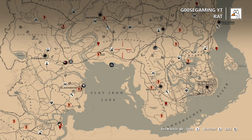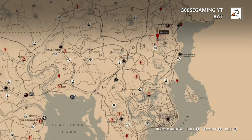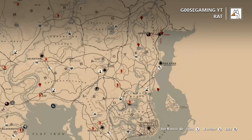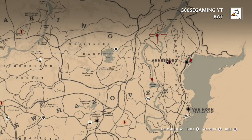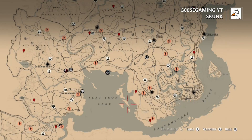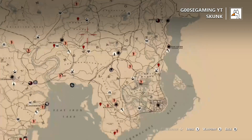Rats sometimes can be tricky. You can find them at Bolger Blade, you can find them at Limpany which is just a little west of the Heartlands. You can also find them in an abandoned house over at that peninsula in Blue Water Marsh. Elysian Pool has a cave, there's also a cave at Roanoke Valley, and then you also have the docks over near Annesburg.